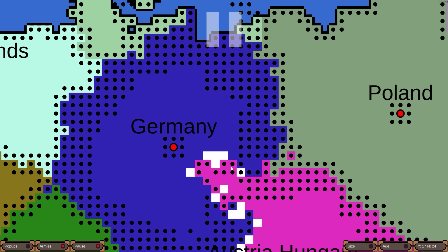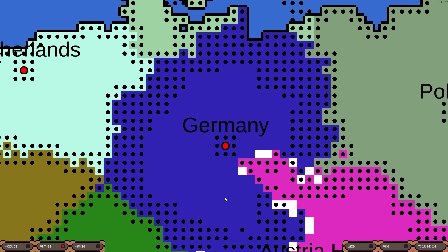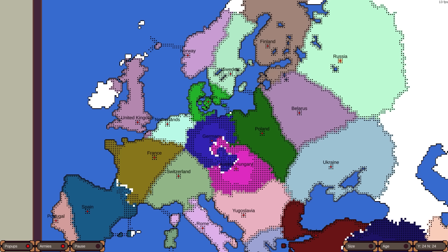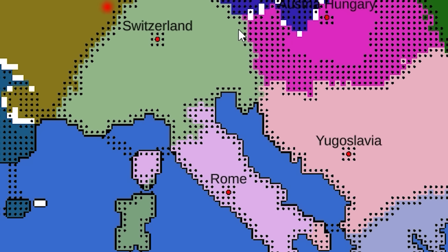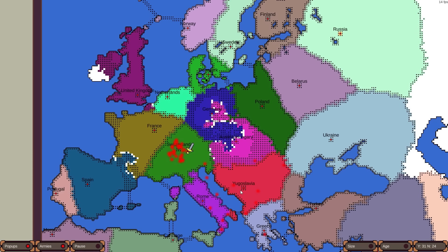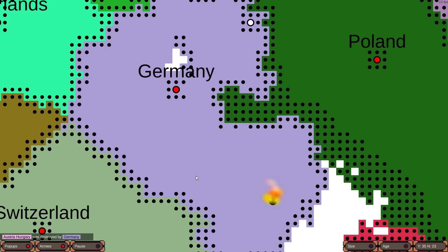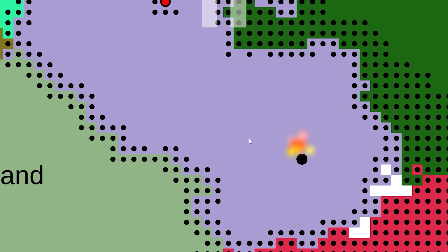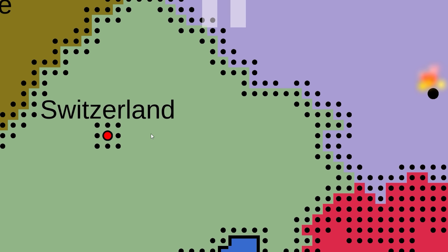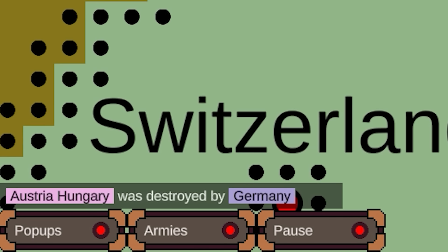Germany has a ton of units, but somehow Austria has broken through and it looks like they're going for their capital. Is Germany gonna be the first to die super fast? We have a couple of peace deals between Rome and Switzerland. Rome did not get much of the southern part — Switzerland's really thick. Now we have Rome and Yugoslavia going at it. Meanwhile, Austria-Hungary somehow just fell — they just completely collapsed even though they were literally surrounding Berlin. Germany destroyed Austria. We have a very historic-looking Poland, giving me some Poland-Lithuanian vibes.